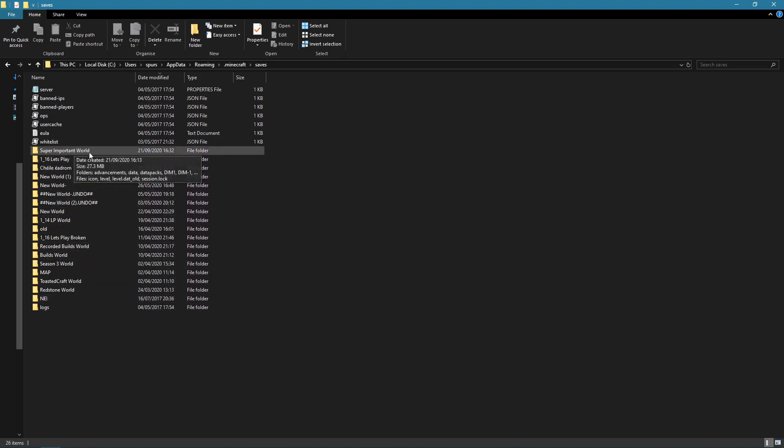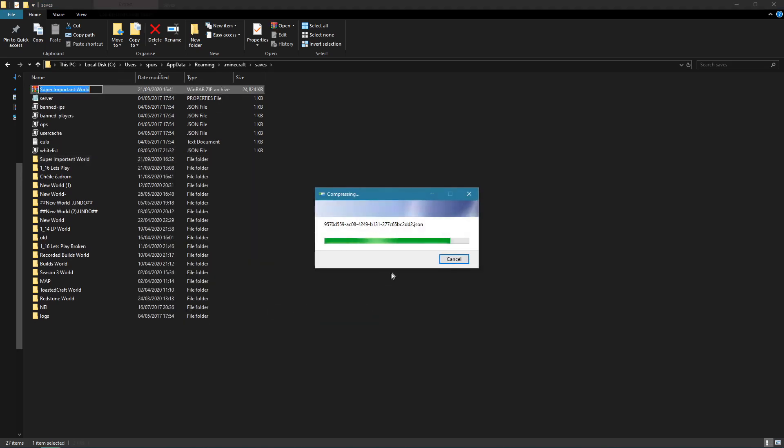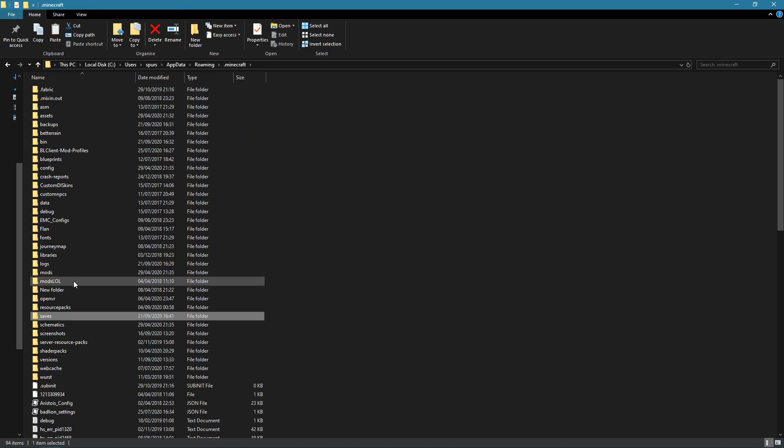If we look at 'super important world' — that world is the world that we had just a second ago, and we're going to be wanting to manually back this up. What we do is we right-click on it, and then it gives you all the options. Obviously this is a Windows thing, it's slightly different for Mac but it's virtually the same. You can then go down to here and it will say 'send to', and if you send to 'compressed zipped folder' that will then zip this. That's really it — that's that backed up. What you can do if you want is copy it or cut it. I'm going to cut it real quick using Ctrl+X, if anyone doesn't know the shortcuts.